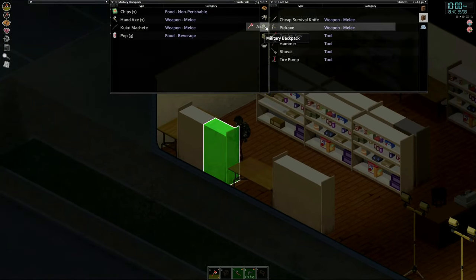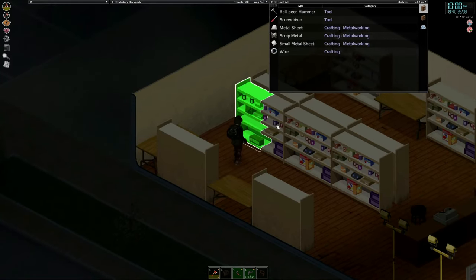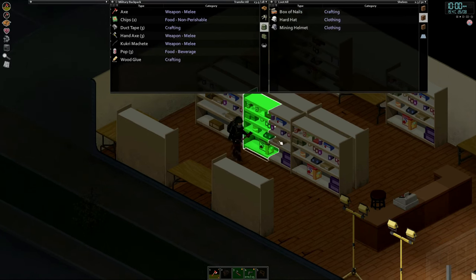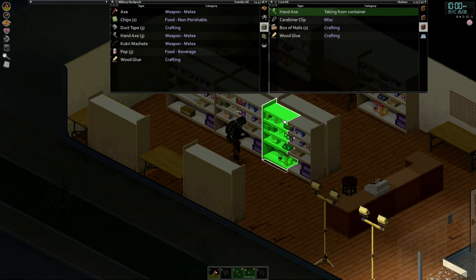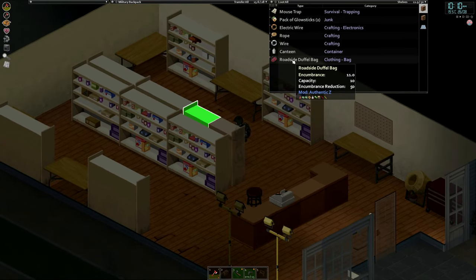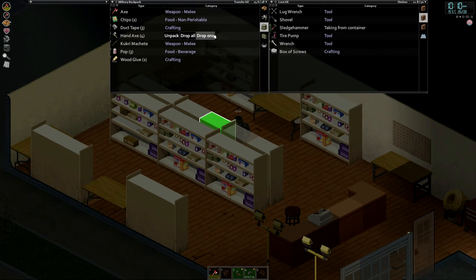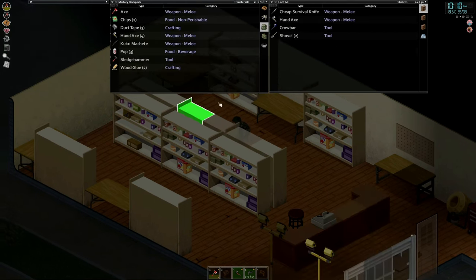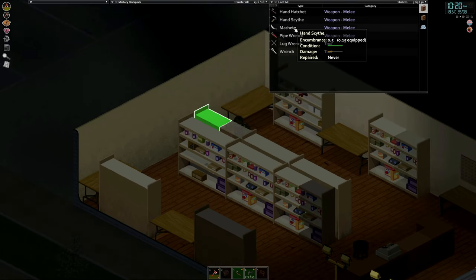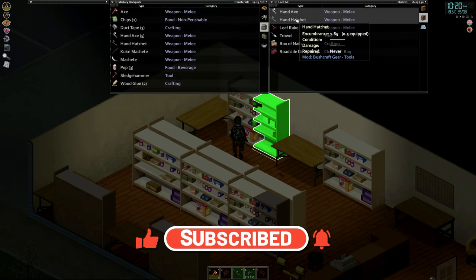Oh yes, here we go! I think I saw another one as well — nope, it was a pipe wrench. At least we got one. We'll take the duct tape, we'll take the hand axe. More duct tape — yeah, we'll take all of this. A lot of axes actually — good shout coming here, I think, if I do say so myself. Not the best axes, but still. Roadside duffel bag — nothing we need. Sledgehammer — I'm gonna take it because we don't have one.